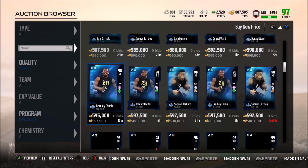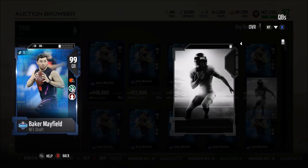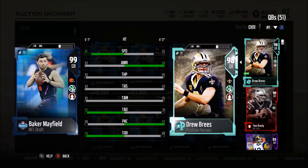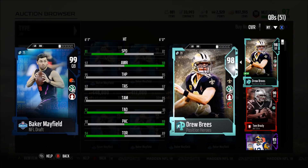When it comes to the 98 to 99 overalls, they're all amazing — but Baker Mayfield may just be the best quarterback. Comparing to Drew Brees: same throwing stats except throw deep is better, play action isn't as good, but way better throw on the run and way faster with just one less awareness. With Go Deep at tier five, he gets plus four throw deep. He also has Move the Sticks times two, potentially getting 96 throw deep and 99 throw short. 81 speed, 85 acceleration, 71 carrying — Baker Mayfield's card is legit.